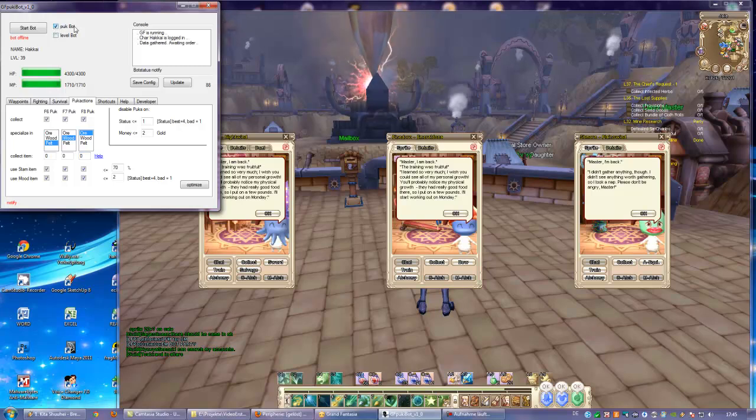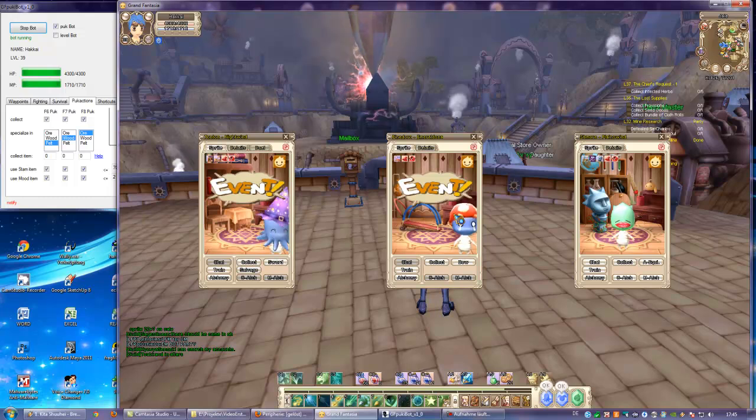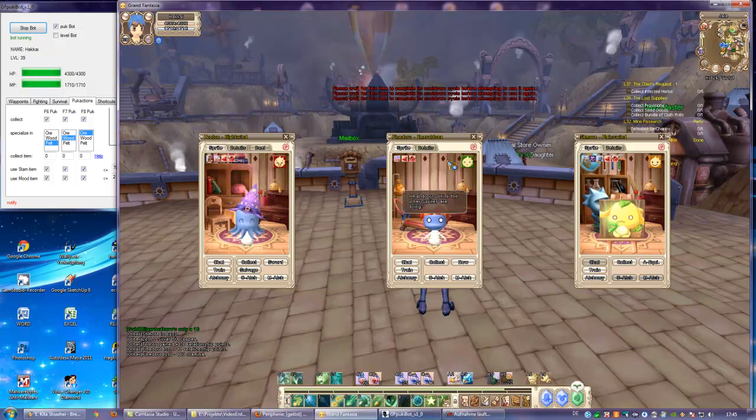We can check poogie bot and start the bot. You can see it's quite fast, and it will use the items to get the mood up.